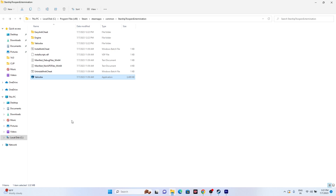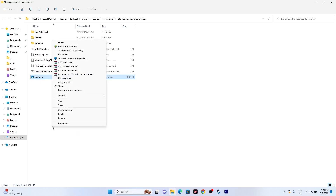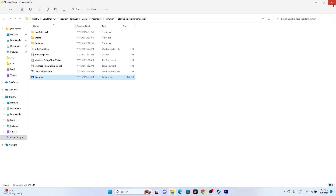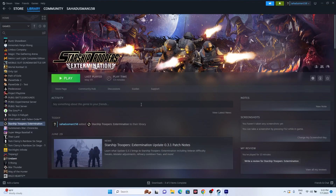If that's still not working, try running the game in compatibility mode. Right-click the executable, go to Show More Options > Properties > Compatibility, and check 'Run this program in compatibility mode for'. If on Windows 7, set it to Windows 7; if on Windows 8, set it to Windows 8. Click Apply and OK, then try launching the game — this worked for many users.